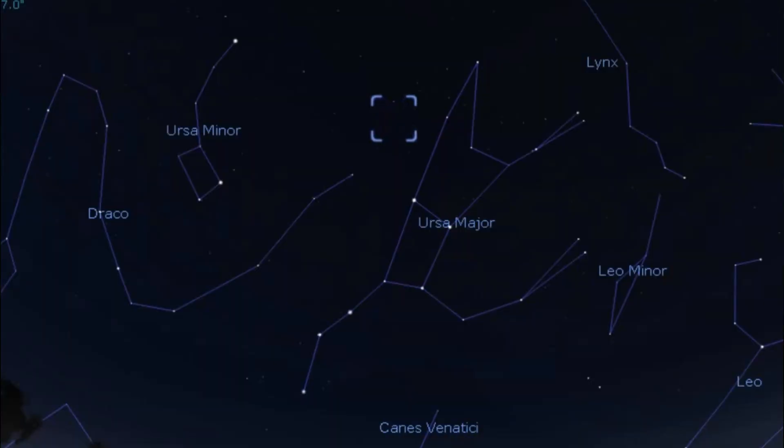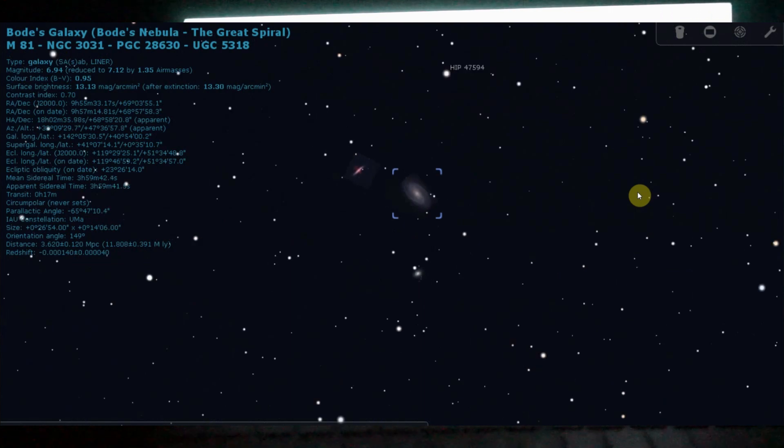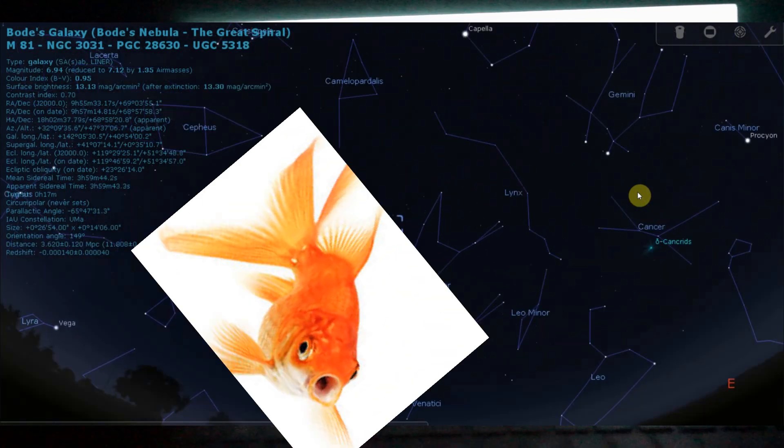I didn't do a go-to routine — I basically used two stars of the Plough, Ursa Major, to point towards where I knew they were and then I found them. I had a little bit of a fish around. Whatever I've got I'll try and stack in Deep Sky Stacker and show you at the end.